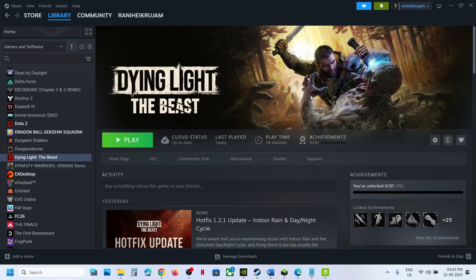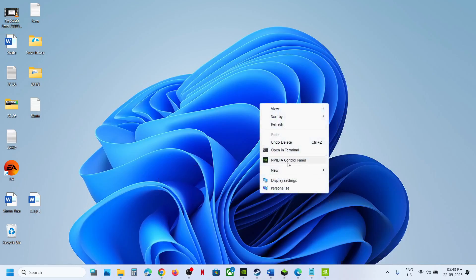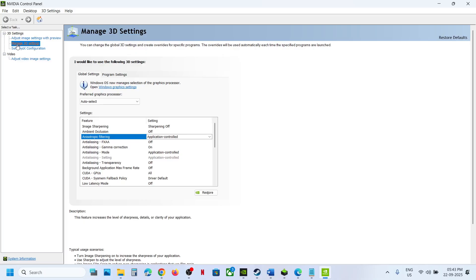To fix the issue, you can go to the desktop, right-click, select 'Show More Options,' go to NVIDIA Control Panel, go to 'Manage 3D Settings,' and under Global Settings you can see Anisotropic Filtering.